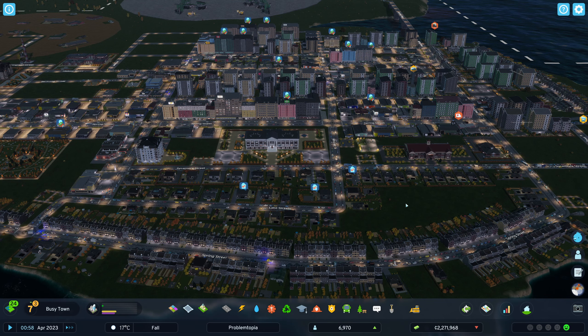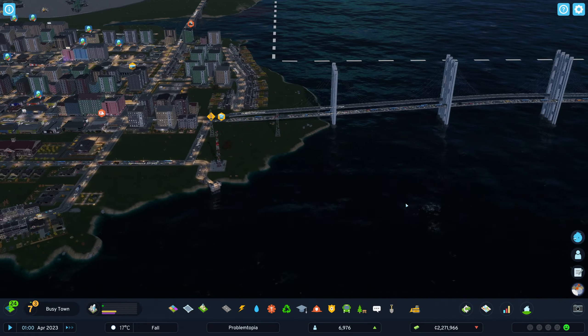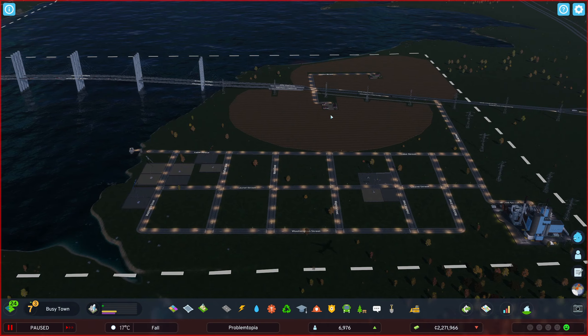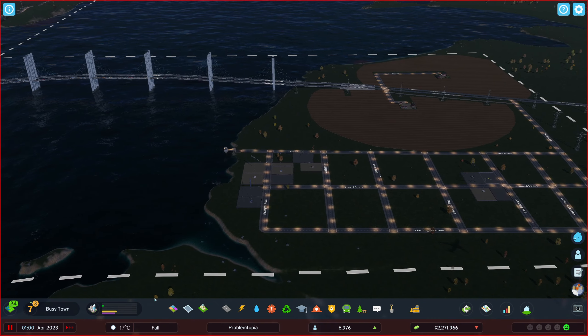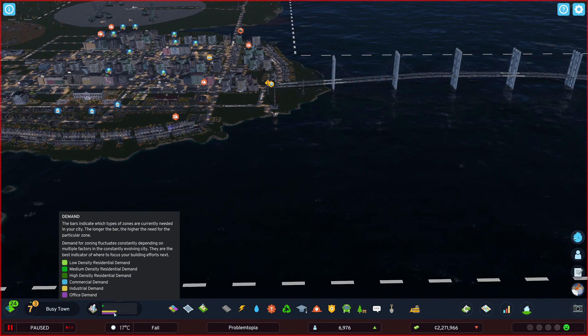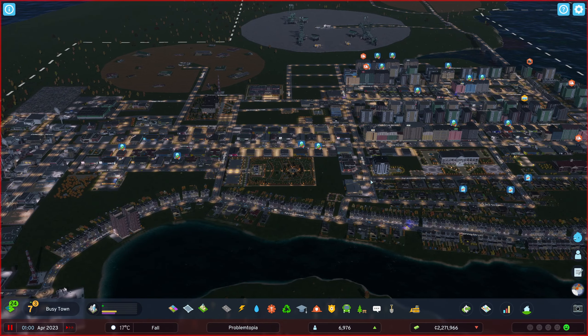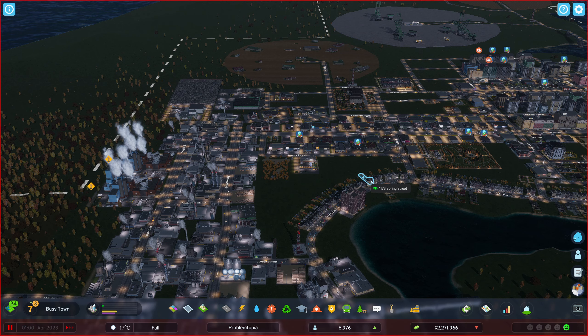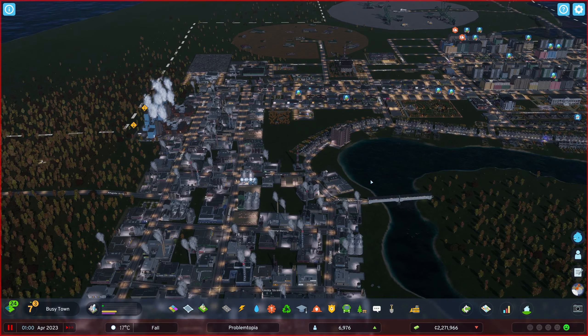Alright everybody, welcome back to Cities Skylines 2. We're back here in what is now a busy town. We moved up from Boomtown from the last episode. We kind of started moving out in this direction as well. There's a bit of nice farmland that was here, so I thought it'd be best to make use of it. We've got some industrial and commercial demand coming up, which is great. We're just going to carry on and see what we can do to grow our town more and more.